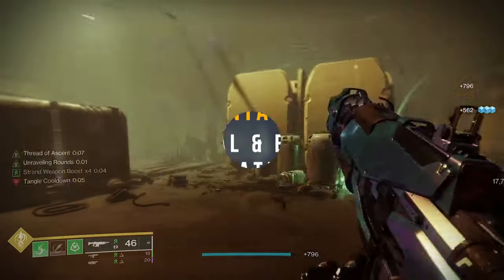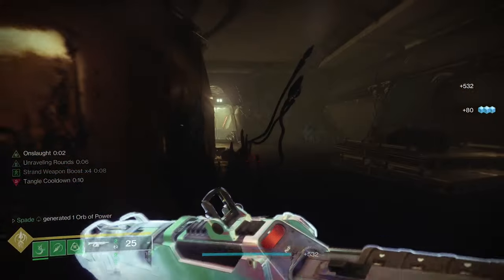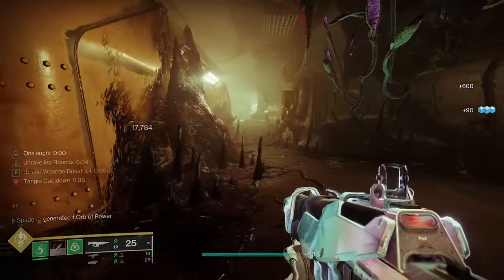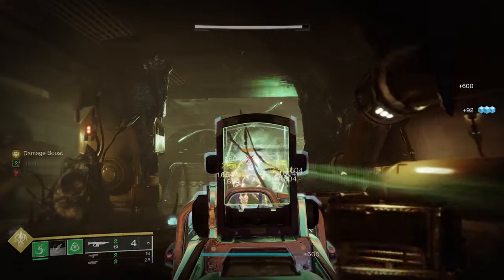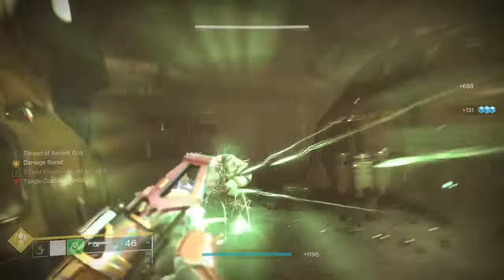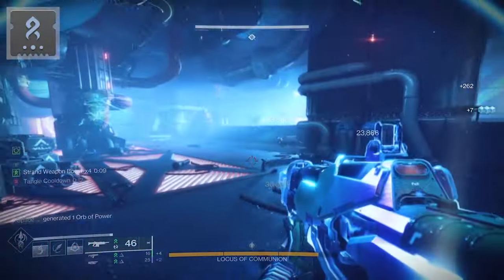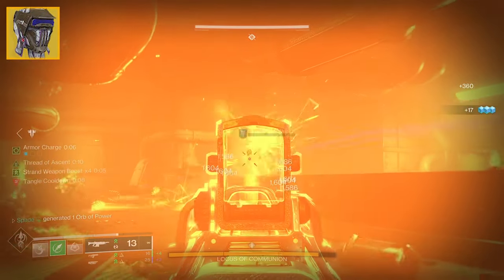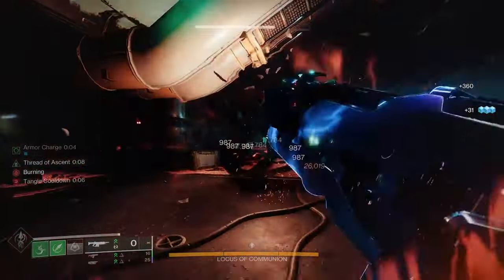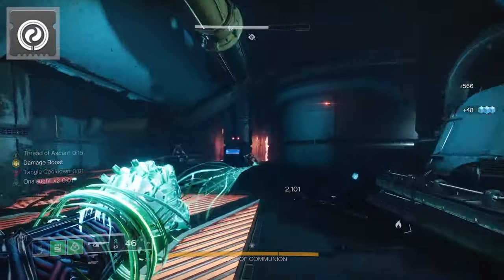Advantage number three is seasonal and end game versatility. Since this can synergize with whatever subclass you are running, you can adapt your weapon to benefit from the current seasonal artifact mods no matter what the elements are. You can also take advantage of surges for that week, weapon surge mods in the energy slot, exotics like Foetracer — which gives you four stacks of weapon surge — or even get extra orbs using the harmonic siphon mods when running strand or stasis.